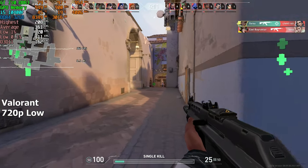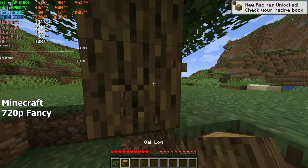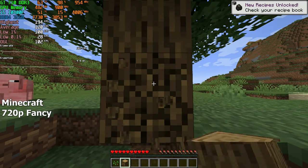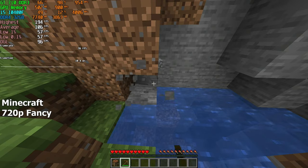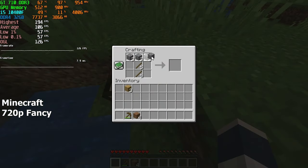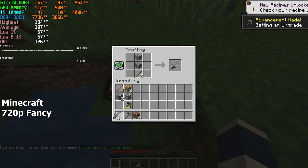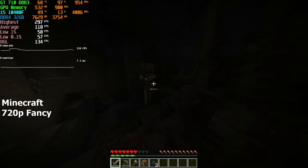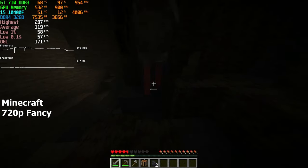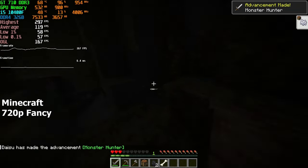Speaking of smooth gameplay, Minecraft didn't disappoint either. This game uses such a small amount of GPU power that you can play it on integrated graphics, and the iGPU will actually get bottlenecked by the CPU itself most of the time. We're not even running it on the lowest settings — we're running it on fancy settings — and if we wanted to run it at 1080p highest settings, we'd still get a smooth experience with hundreds of FPS. It's not like we need more than 60 FPS in Minecraft anyway.